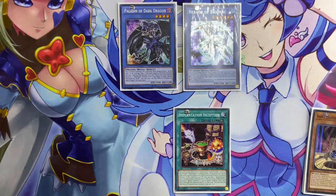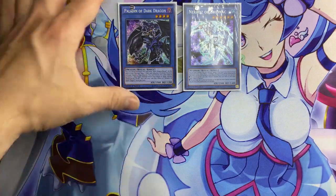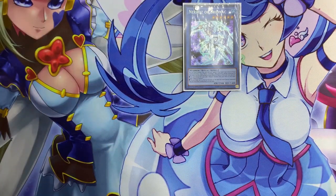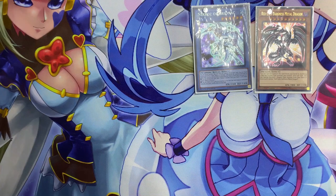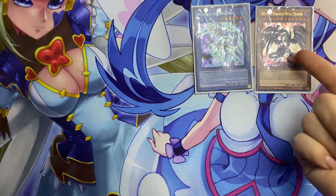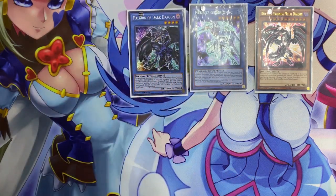Keep in mind that instead of Bryonek you can run any other card like Every Gishki, Gustav, Kraken, or any other level 6 monster which may give you plusses, but I decided to play a pure Necro build. With the effect of Paladin of the Dark Dragon, you tribute Paladin to special summon Red-Eyed Metal Dragon from your deck. In this combo we use the new effect of Red-Eyed Metal Dark Dragon, which is only once per turn, to special summon Paladin of the Dark Dragon from the graveyard.